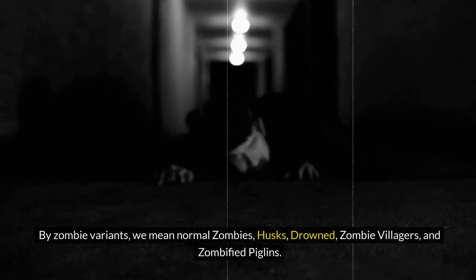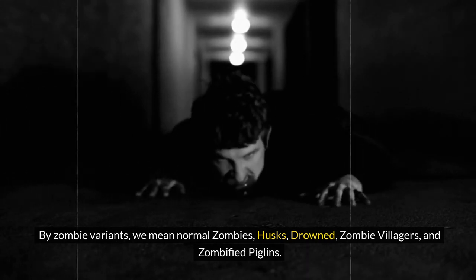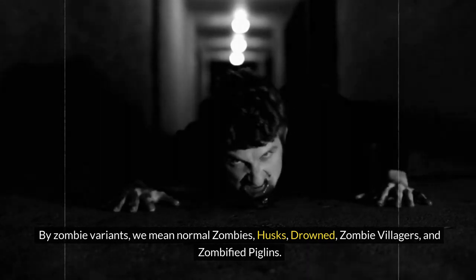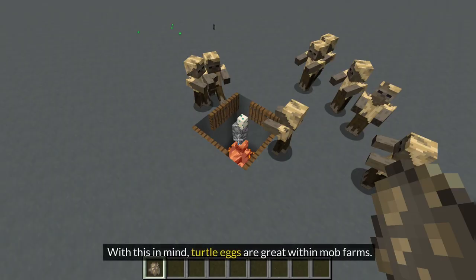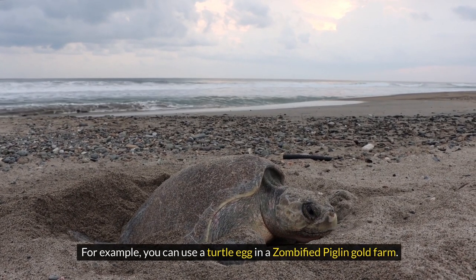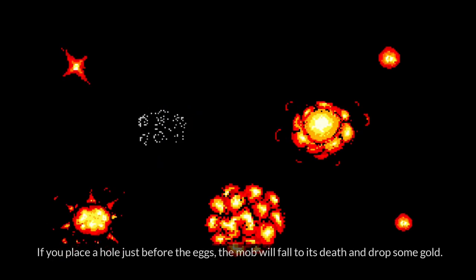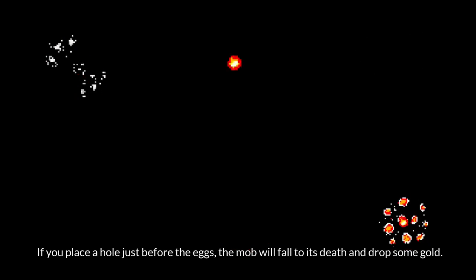By zombie variants, we mean normal zombies, husks, drowned, zombie villagers, and zombified piglins. With this in mind, turtle eggs are great within mob farms. For example, you can use a turtle egg in a zombified piglin gold farm. When the egg is in the center of a spawn platform, the zombies will head toward it. If you place a hole just before the eggs, the mob will fall to its death and drop some gold.